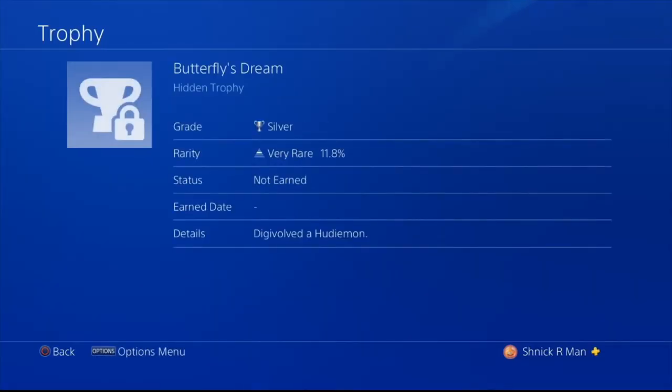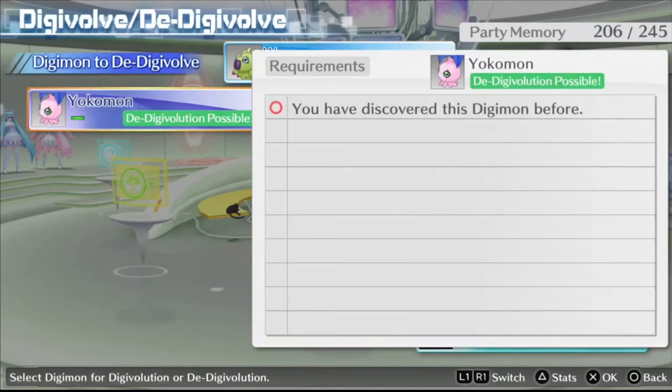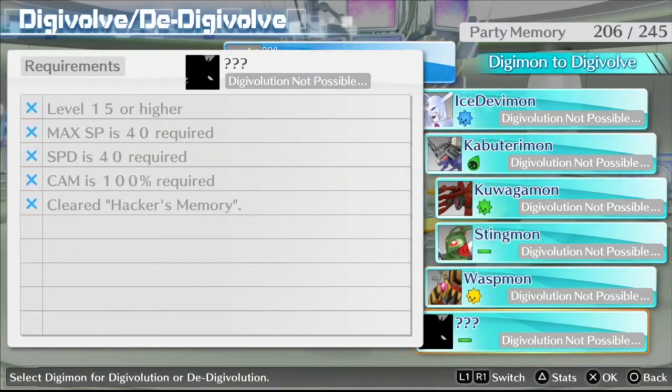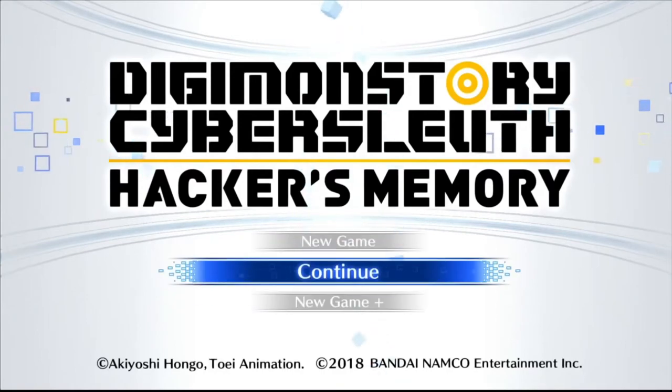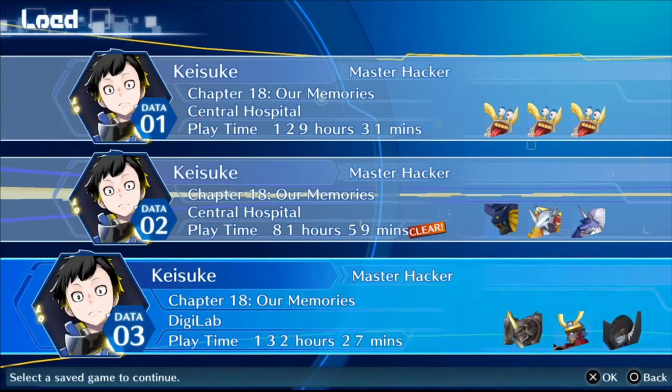The third trophy we're going to talk about is Butterfly's Dream, which you get by Digivolving a Hoodimon. For Hoodimon, you want to start with either a Yokomon or Wormmon. The requirements are level 15 or higher, max SP of 40, 40 Speed, 100% CAM, and you need to have cleared the game. So if you beat the game, when you boot it back up, go to New Game Plus and choose the file you want to continue from.